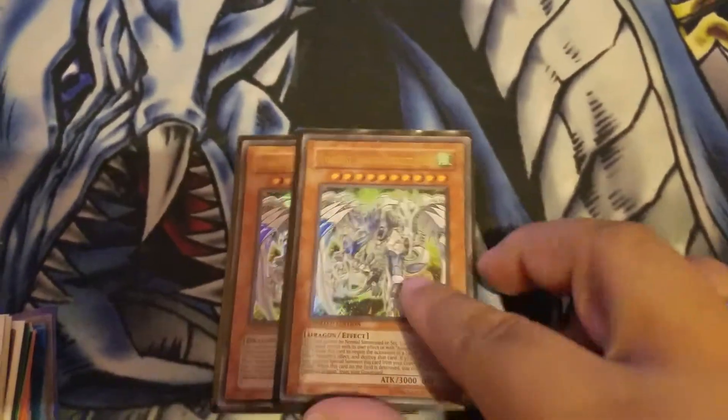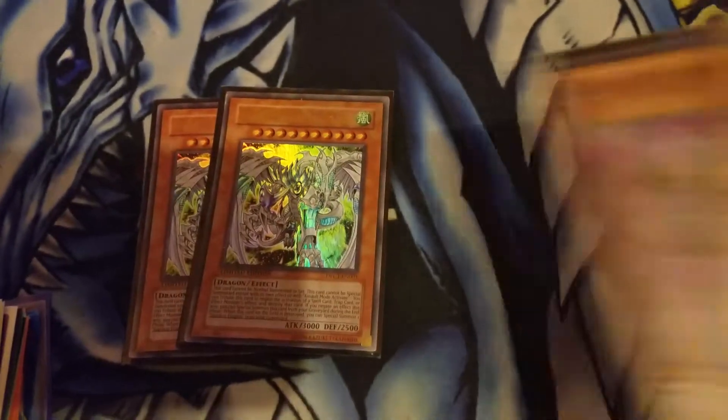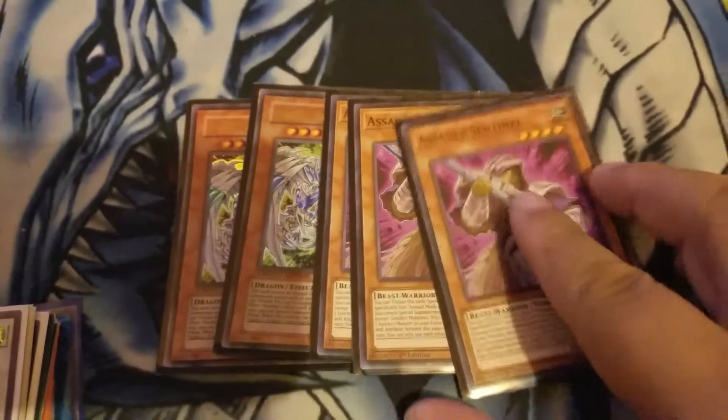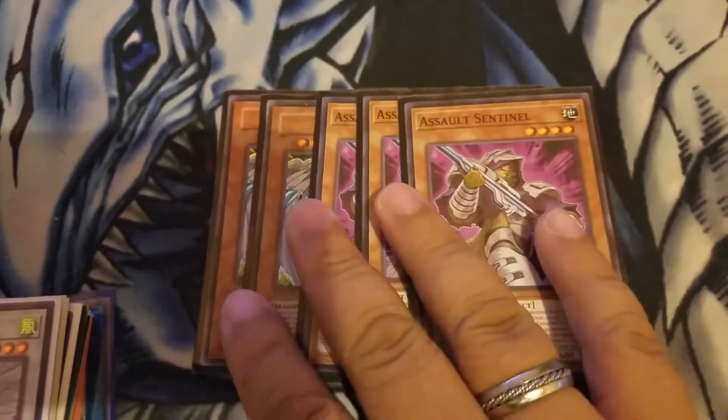Two Stardust Assault Modes — I run two, you can run three if you want. I'm keeping the deck at 40. Three Assault Sentinels, which help you bring out the Tuner to make everything go faster.